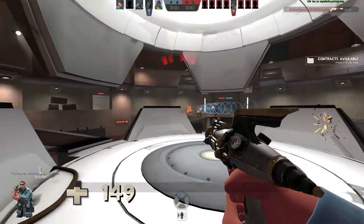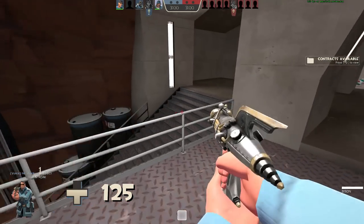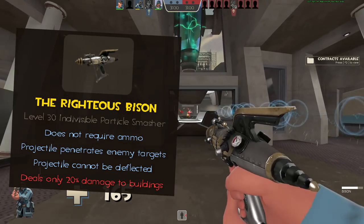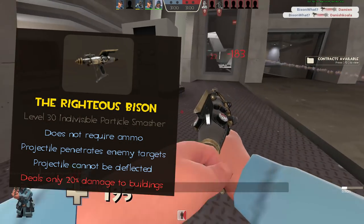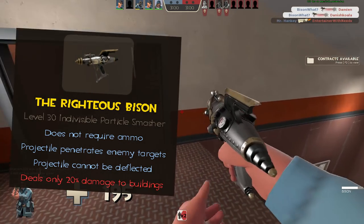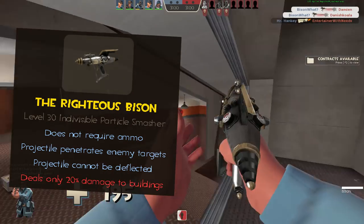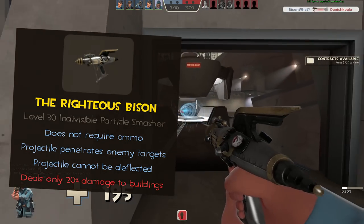In order to get the most out of this weapon and truly value its gameplay mechanics, we need to dive right into its stats. To start, the Righteous Bison does not require ammo, giving you an unlimited supply of lasers. The ray gun only holds up to four lasers before needing to reload, ultimately reducing the clip size by 33%. The laser projectile penetrates enemy targets, reducing between 11 to 24 damage per tick while the laser is facing their hitbox.